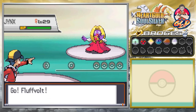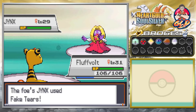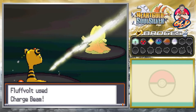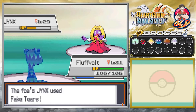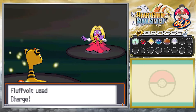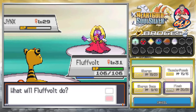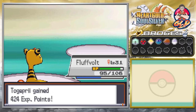Now we're taking on Skier Deanna, and she is coming out with her Jynx. Here comes Fake Tears — that's going to lower our Special Defense quite a bit. So here we go, Charge Beam for the win, and that will increase our Special Attack. She's going for the sweet spot — we're down four levels in Special Defense, but the Charge Beam brings us up one. Let's go with a Thunder Punch — here comes Wake-Up Slap, but Thunder Punch lands and Jynx has been defeated!